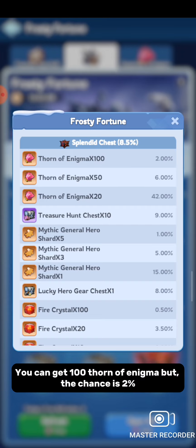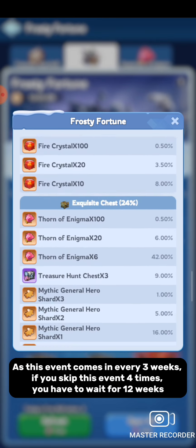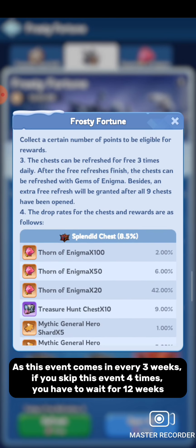You can get 100 Thorn of Enigma, but the chance is only 2%. So the trick is: don't participate in Frosty Fortune for a minimum of four times. Since this event comes every 3 weeks, if you skip the event four times, you have to wait for 12 weeks.